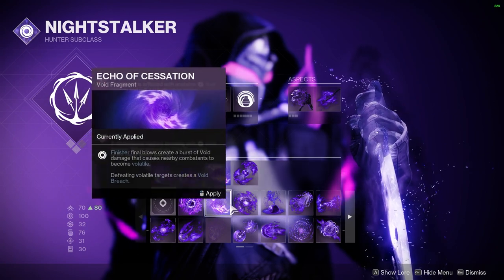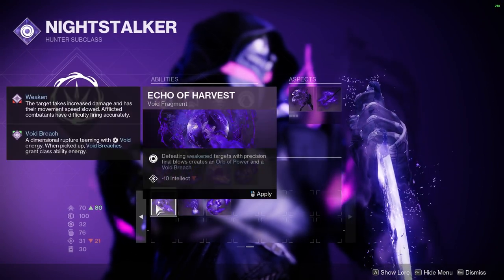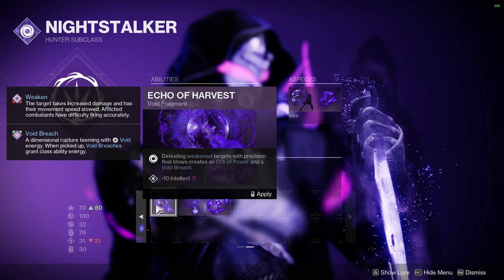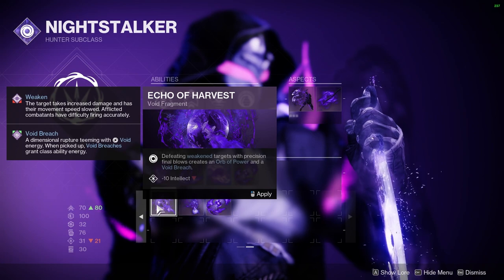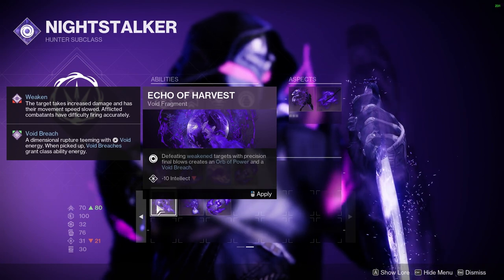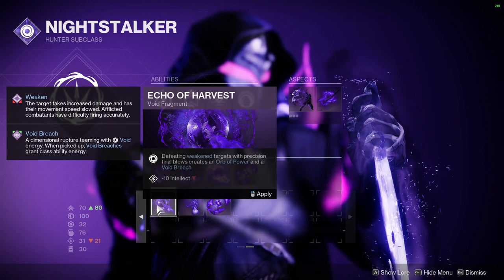First up, Echo of Harvest. Defeating weakened targets with precision final blows will create an orb of power and incurs a minus-10 Intellect penalty. Orbs are really strong, especially with the new mods. Hunter can apply weaken a lot, no one cares about Intellect anyway, so it's a solid fragment overall, though it won't always make the cut.